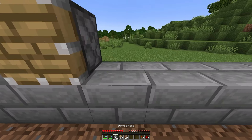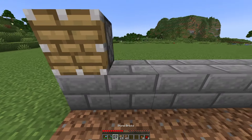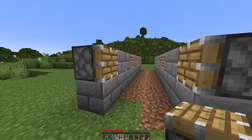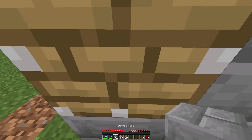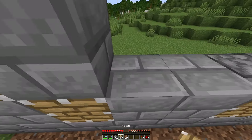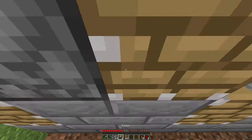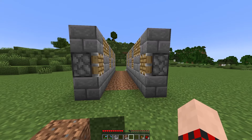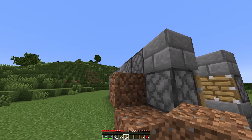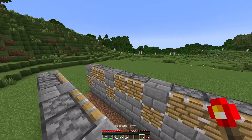You can now take out your dirt and cover up the tracks below since you no longer need to mess with them. Now with your pistons, go to the very end of your wall and place down one piston, followed by two stone bricks, then one piston — follow this pattern all the way to the end of the wall on both sides. After that, do the opposite pattern on the third layer: place a stone brick on the pistons and two pistons on the stone bricks, completing this pattern across the entire wall on both sides.